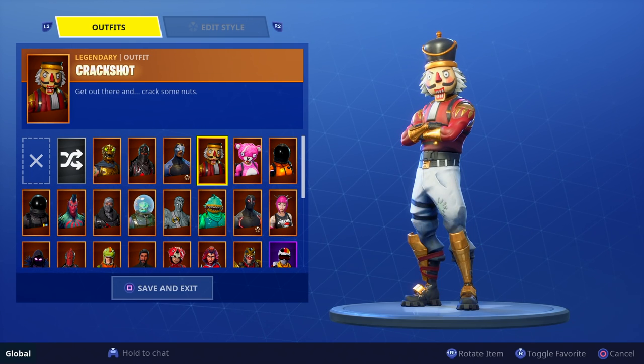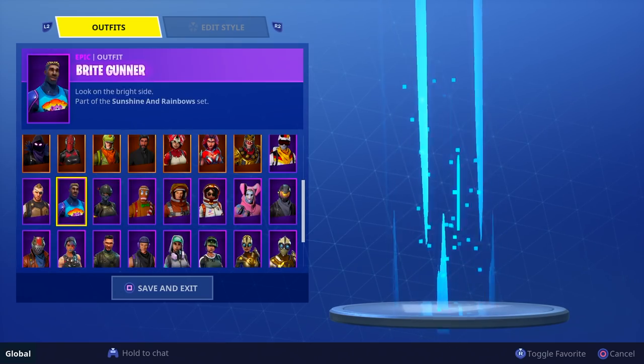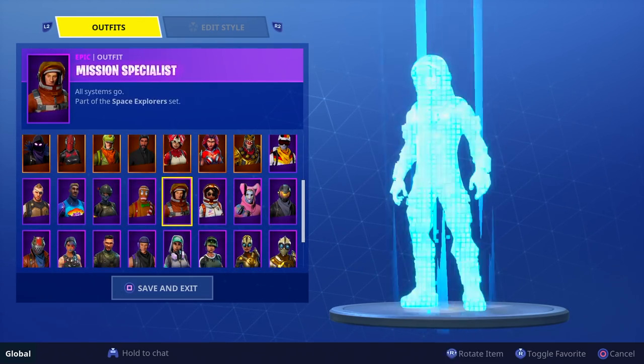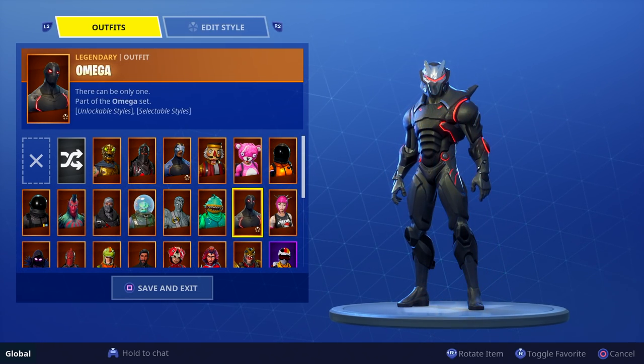That exclamation mark is because you can edit those two skins, which means in the future we're going to have skins that we can actually change to different colors. For now those are the only two skins — I don't believe they're going to do anything with any of the other skins where you can change colors, but for now all we have is the Carbide and the Omega.